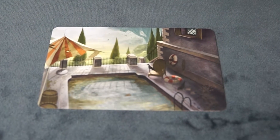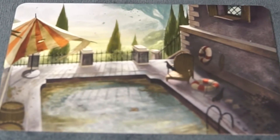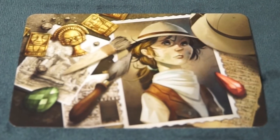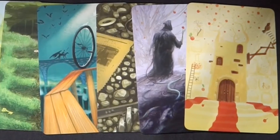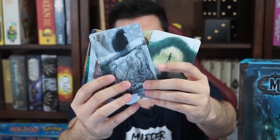Now for the components. These cards are illustrated beautifully — for instance, this location card, or even the detail in the character cards or suspect cards. And some of these vision cards, I wouldn't mind hanging on my wall as sheer art pieces.